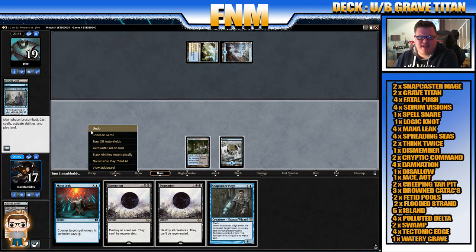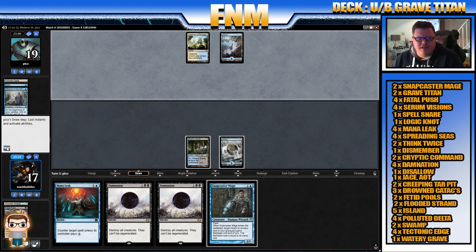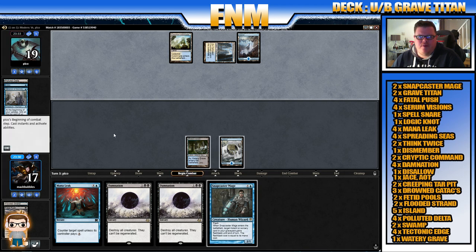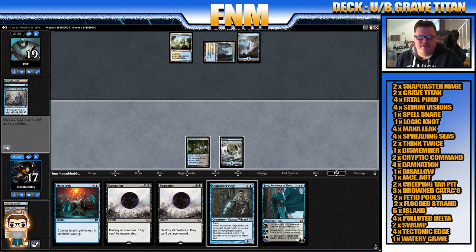What do we get? Oh yes, Snapcaster, but we need that other land. I think it's 25 or 26 lands. If you want to see a deck tech for this video, put it in the comments below, and at the end as well. If you want to see more gameplay, just let me know — you could feature on another Friday Night Magic video. Jace, Architect of Thought — we're not hitting the lands at the moment. Is the opponent going to do anything at the end of our turn? Wait and see.